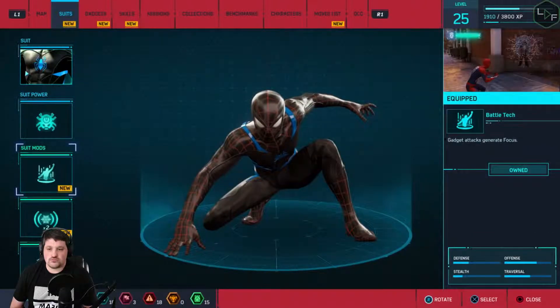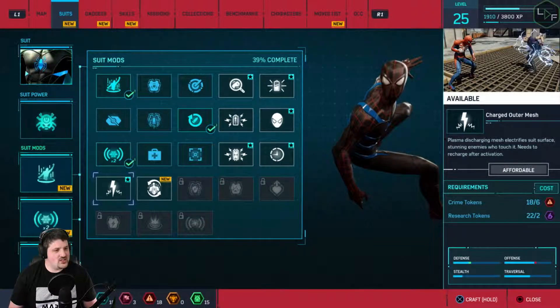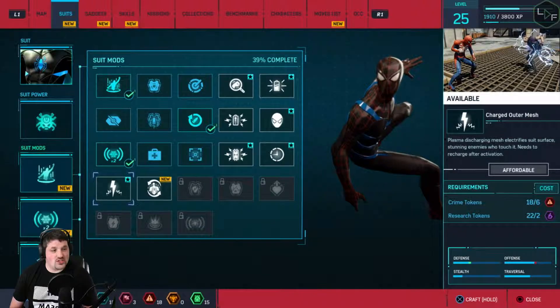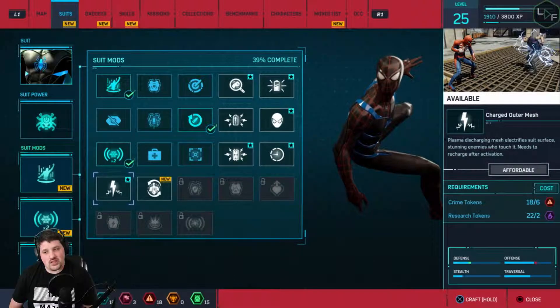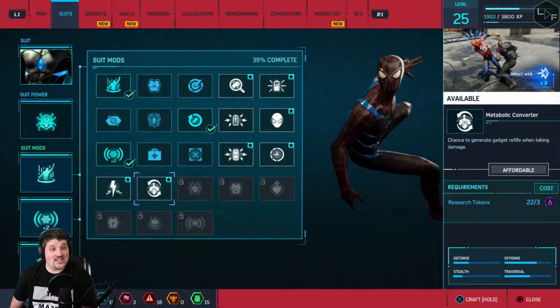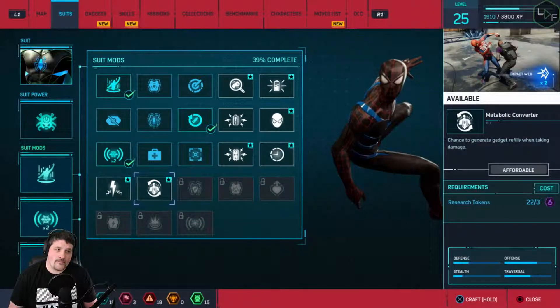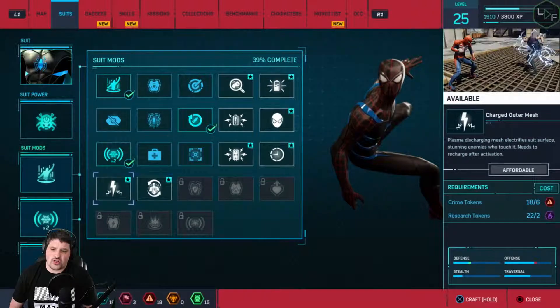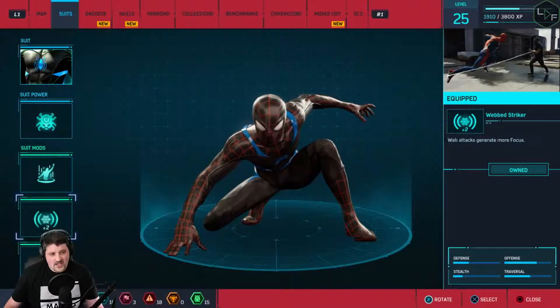We get new suit mods! Charged Outer Mesh - Plasma Discharge Mesh electrifies suit surface, stunning enemies who touch it, needs to recharge after activation. But that's a mod, not an ability. Metabolic Converter - chance to generate gadget refills when taking damage. Those are good. What would I put them over? I currently have Battle Tech which makes gadgets generate focus, and web attacks generate more focus.